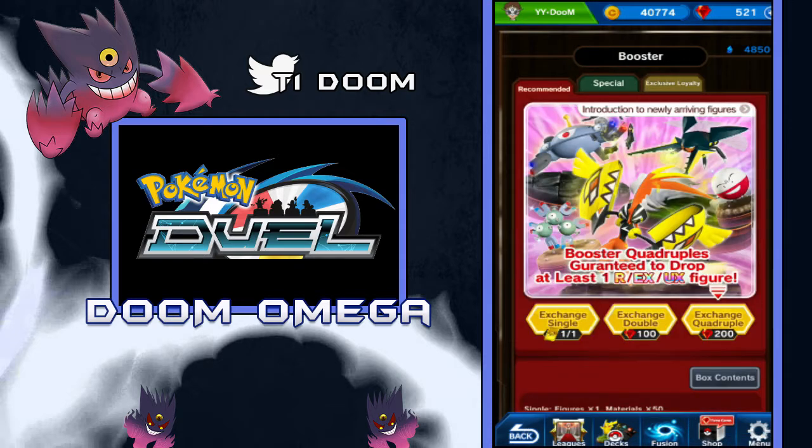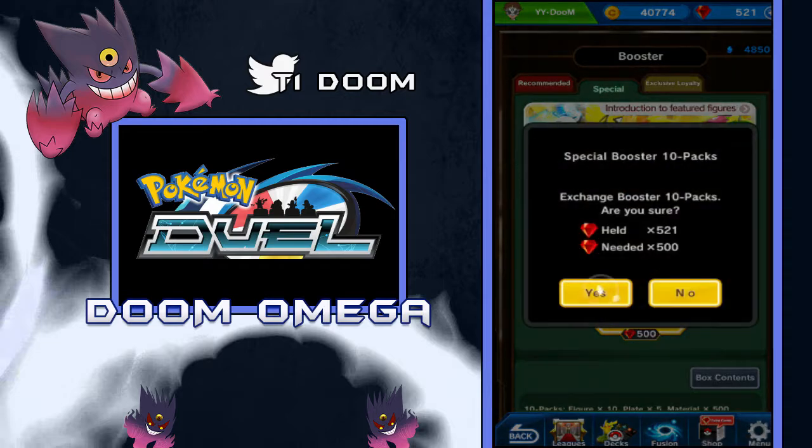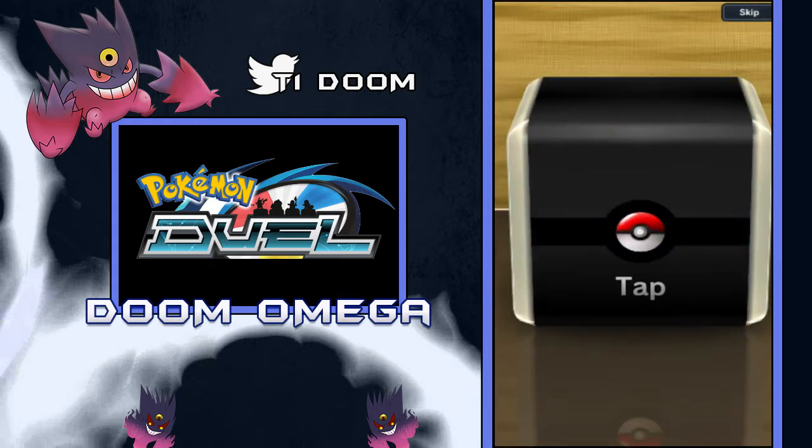We're gonna go ahead and open up one of these 10 packs here, and hopefully we can get something good. If you guys didn't see already, you guys get a Dark Raid today for a login bonus for the special — I think it was like 17 million or something like that downloads. But we're gonna go ahead and open up this pack right now. Hopefully we can get a Tapu Koko. Tapu Koko's wheel looks pretty insane. Magnezone and Vikavolt are kinda meh in my opinion, but we're gonna see what we're gonna get.